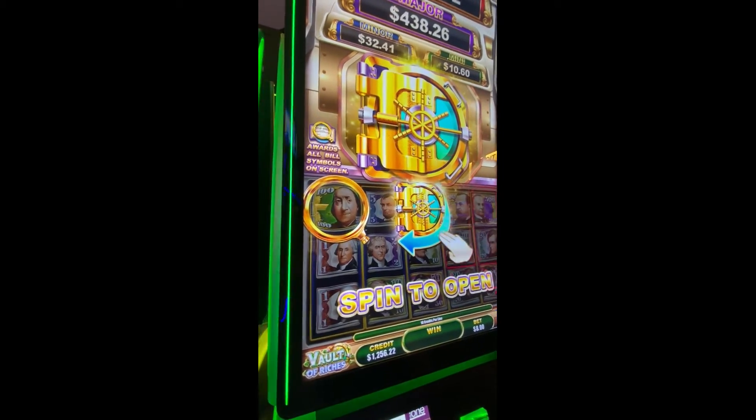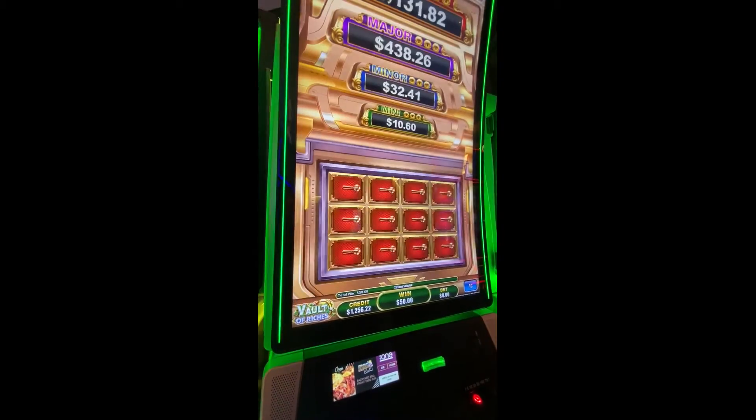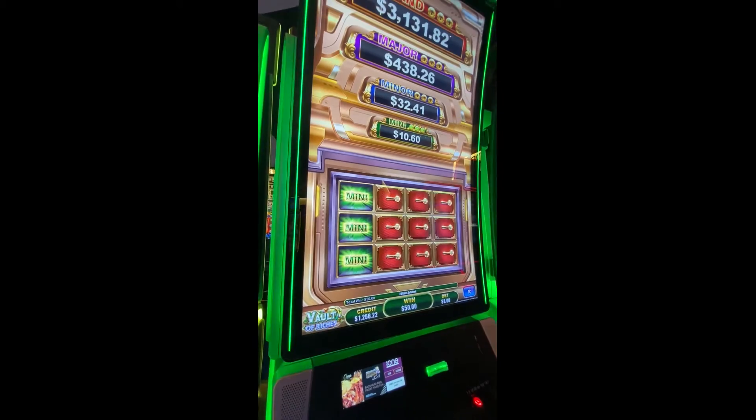Oh here we go, there you go — what did you get? And a vault! Oh look, we got a vault. Let's see what the vault is. That was weird — wow, it went straight to the mini. Congratulations — that is not what I was hoping for. Slots with Sarah's husband, with the mini.